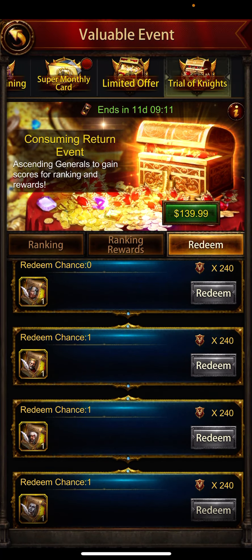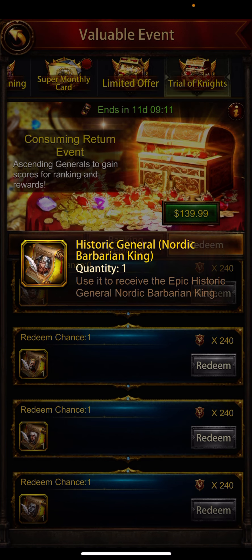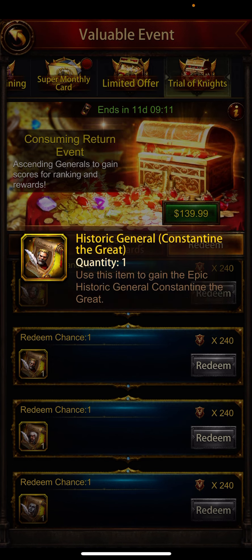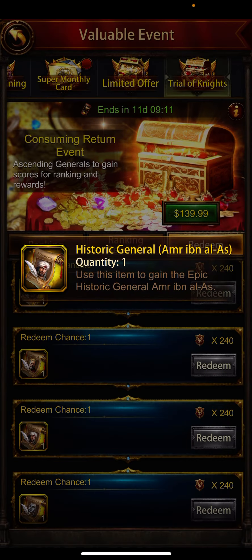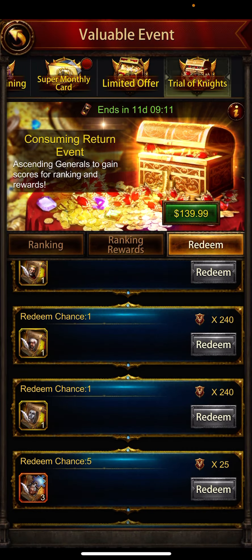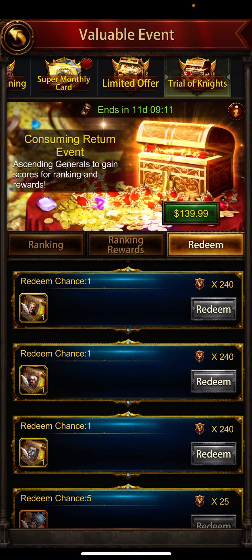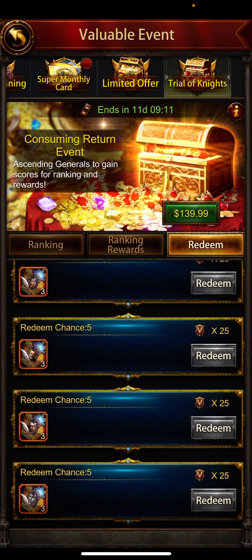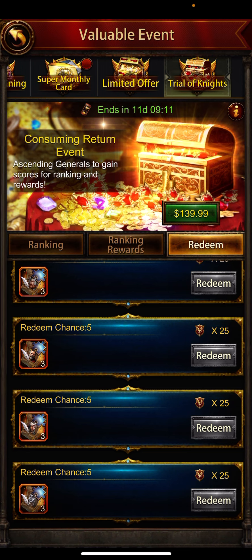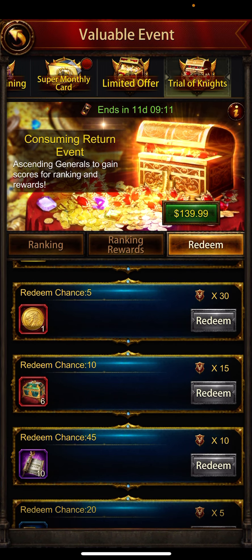For free you are getting Nordic Barbarian King, Constantine the Great, Amir, and Belvin IV - all S-tier generals. If you have already claimed these four generals, you can claim extra fragments from Blood of Aris to upgrade their abilities.